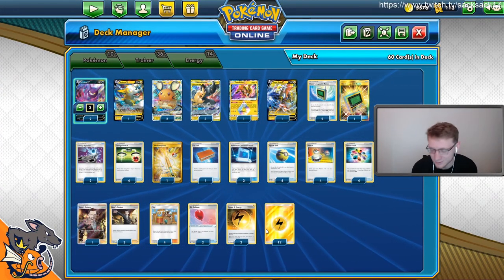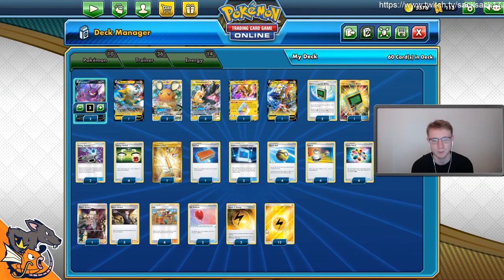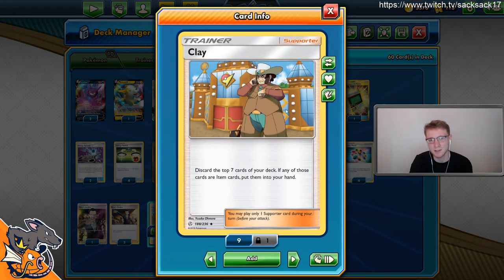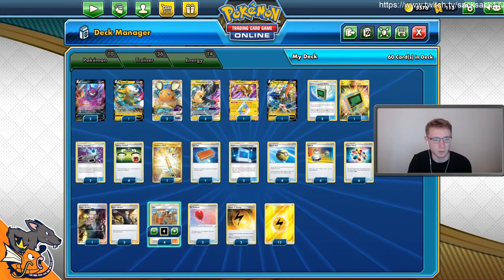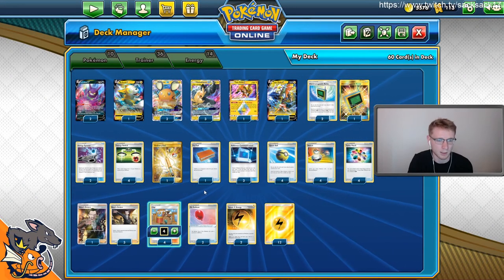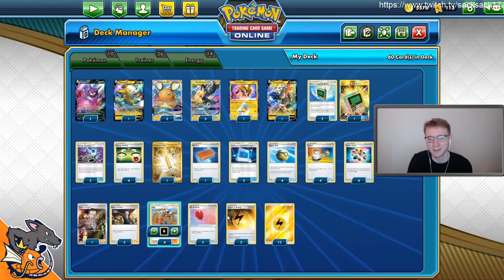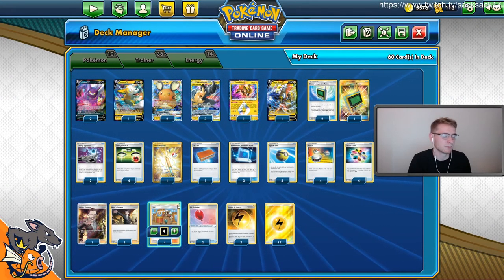Welcome back everyone. Today we're playing some more Peek Around. I like Peek Around and decided to pair it with something new — Clay. Clay is the engine for this one. It gets you energies in the discard pile, finds you E-Switches, finds you Switches, Air Balloons, Turbo Patches. Clay finds everything except Boss, mostly. That's what we're going for — it's not bad. It's probably my favorite version of Peek Around right now.